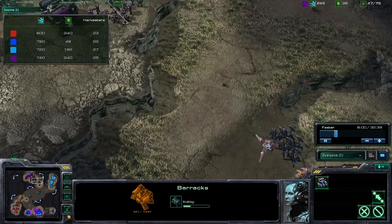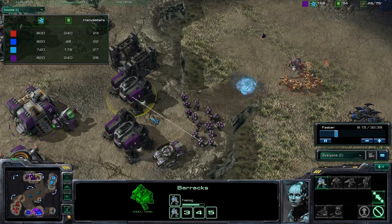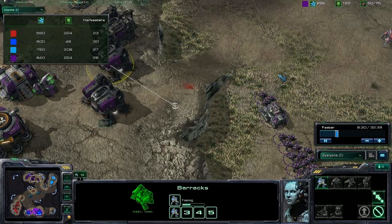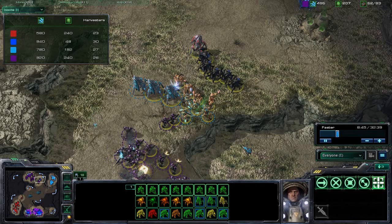We just grabbed this watchtower to see if reinforcements are coming. One interesting thing is he's building marines out of his barracks but has no add-ons. That's fairly uncommon because most Terran players want add-ons — double marines out of a reactor or marauders out of a tech lab. In this case it's actually fine because they lost their entire army and need units when we come to attack them like we did.